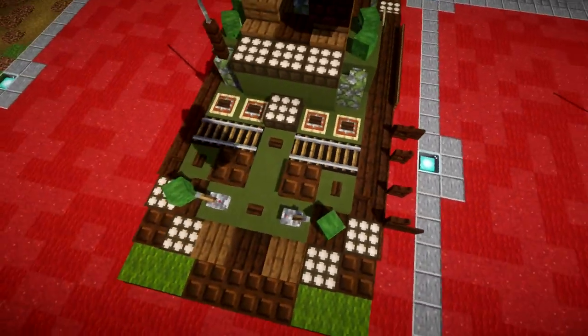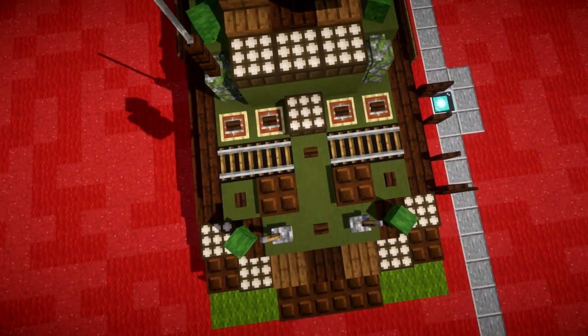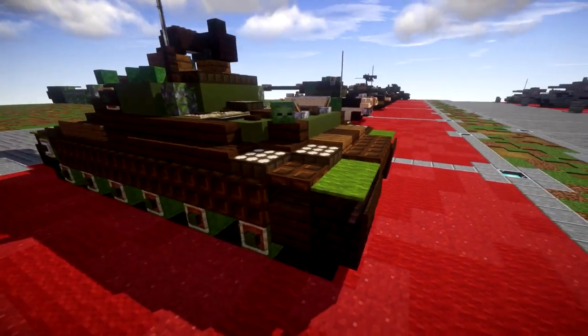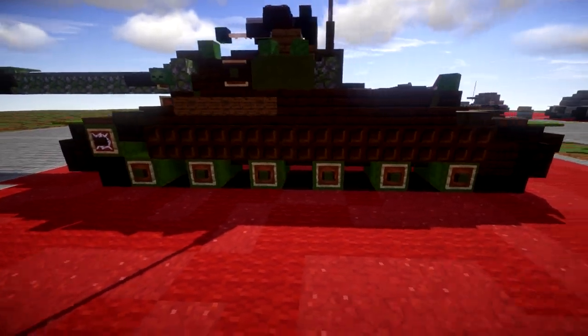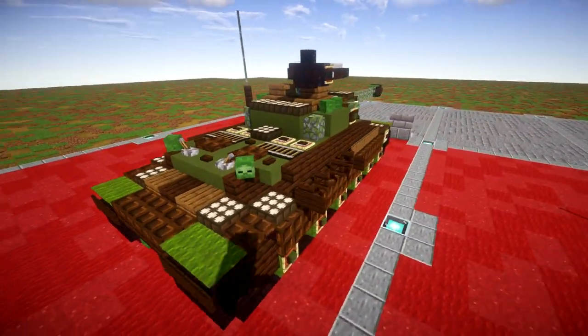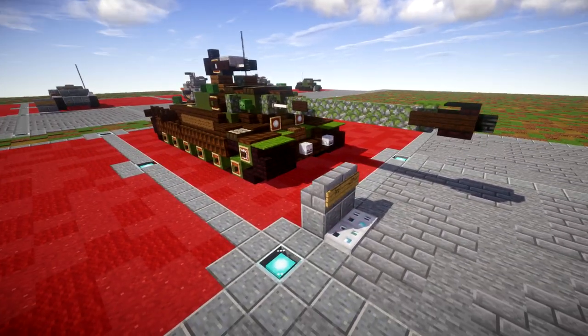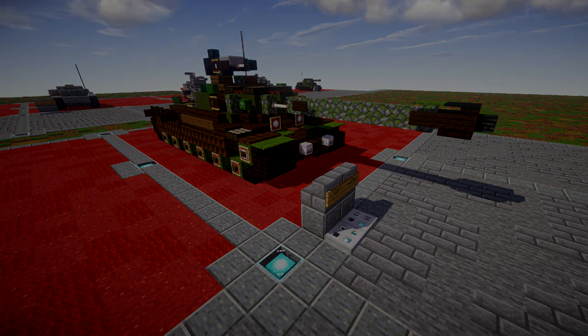Moving to the back, we have the vents and all that fun stuff — pretty simple detailing here and there. And of course the track system. I think it came out really good. I'm overall really happy with the design, and it's going to be a really cool vehicle to add to your worlds. Anyways, let's move into the tutorial beginning with our first layers, layers 0 and 1.